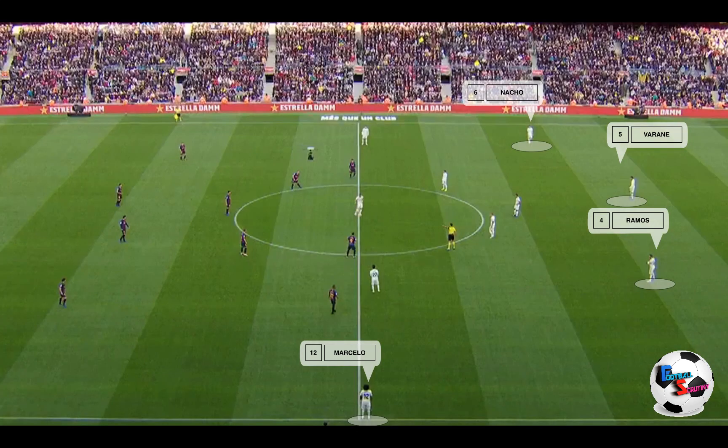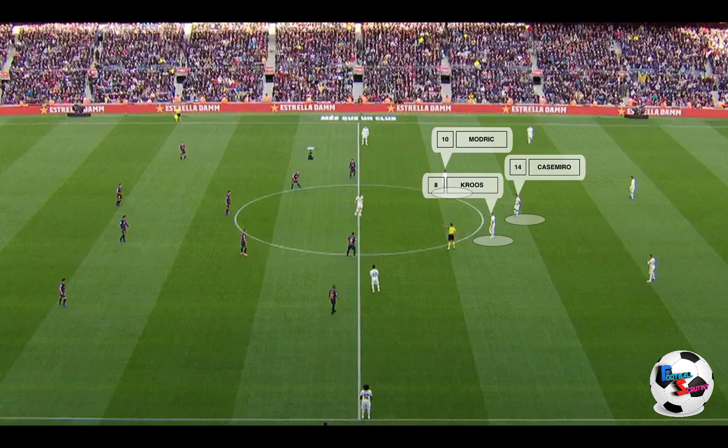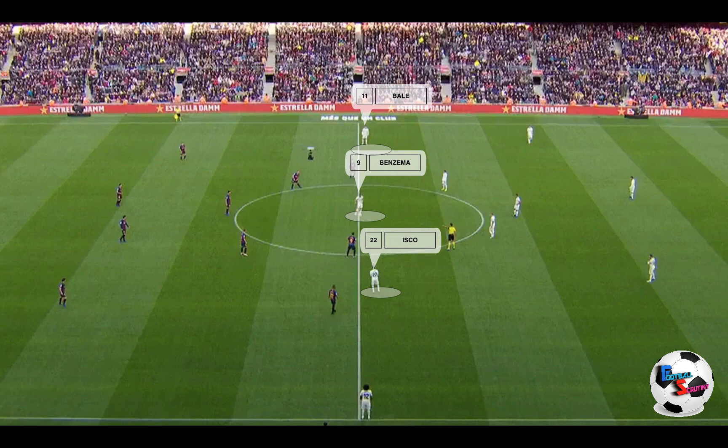We'll start off by showing the team line-ups. Real Madrid played with Nacho, Varane, Ramos and Marcelo for the back four. You can see just from the very start, before the game has even begun, that Marcelo is playing really, really high, and that is going to catch them out later on. In midfield, they play three — Casemiro sitting in front of the back four, with Modric and Kroos given licence to go further forward — and then the front three of Gareth Bale, Benzema and Isco.